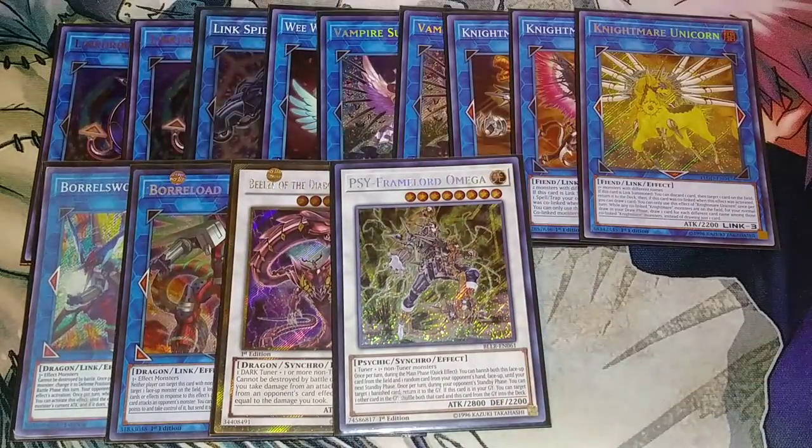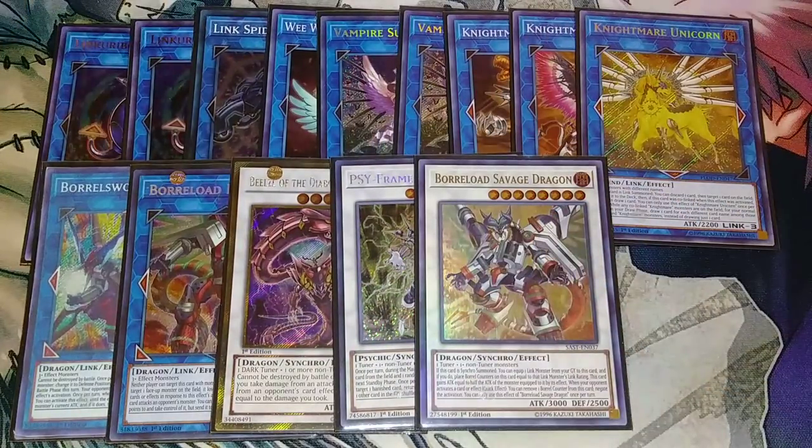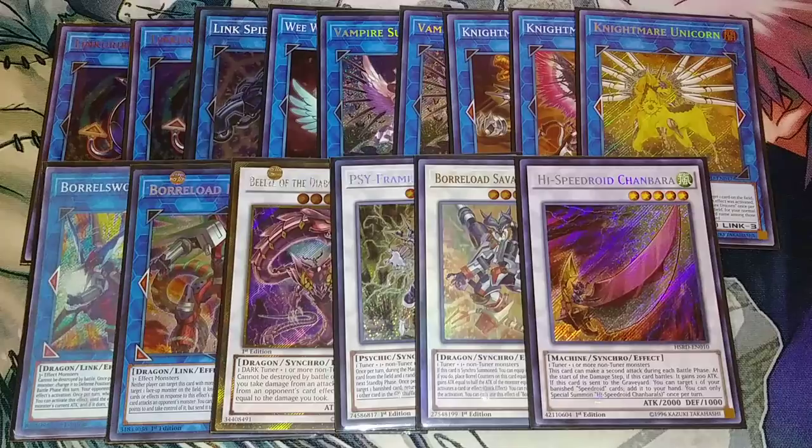I play one copy of Psyframe Lord Omega, which goes well with any zombie deck. One copy of Boral Load Savage Dragon, which is really easy to go into with just Unizombie — draw Shirinui Solitaire, tribute it, special summon Unizombie, discard Mizuki, revive Shirinui Solitaire with Mizuki, then synchro into whichever monster you want. I also put Chambara in here as an interesting tech card — with Unizombie plus a level one Skull Servant on the field, you can synchro into Chambara, and it recently had a reprint that brought the price way down.